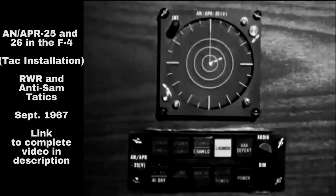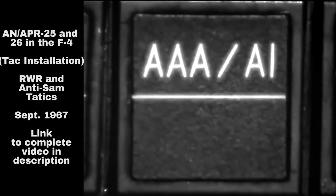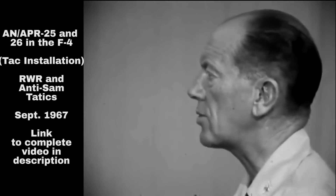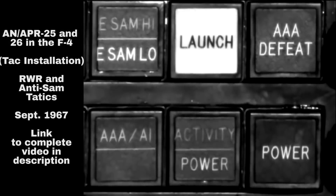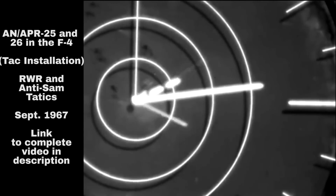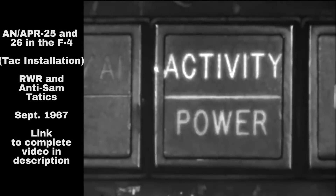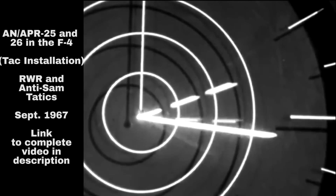"That gives me a SAM site at 2 o'clock and one at 4 o'clock. Wait a minute — what happened? You'll recall that if you're in the post of a Fan Song, that will override your AAA defeat circuit and light up your AAA threat lights. One of those Fan Songs has gone to high PRF and he's turned on his guidance scene. See that strobe open? It tells me which SAM site is getting ready to launch a missile."